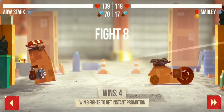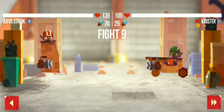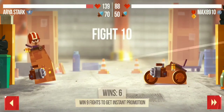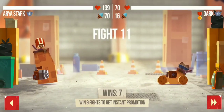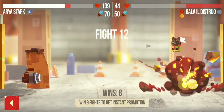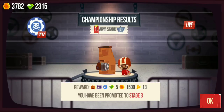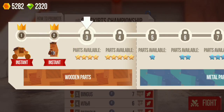We have the luxury of 5 fights, 5 wins - only 4 more to go. If you have just a normal chassis on a normal vessel, it is easy to instant the first 2 parts of the wooden level. Maybe the third and fourth might be hard sometimes. We have instanted it as you can see - it is really very very easy to instant the first and second part of the wooden level.